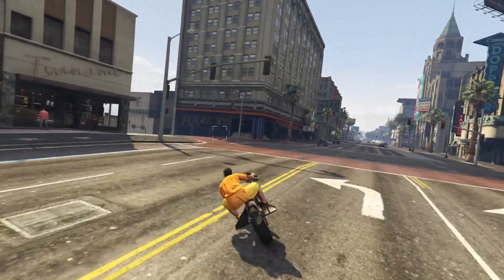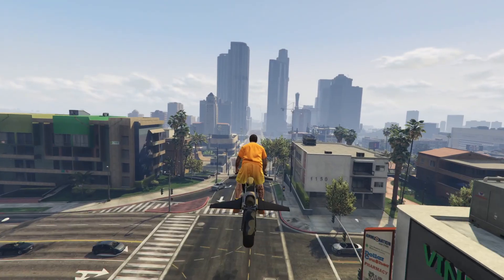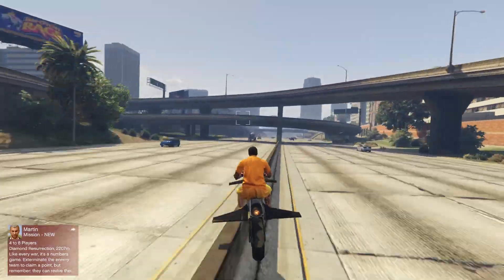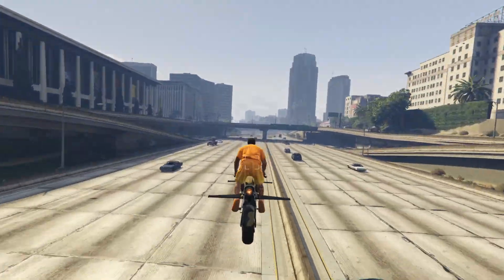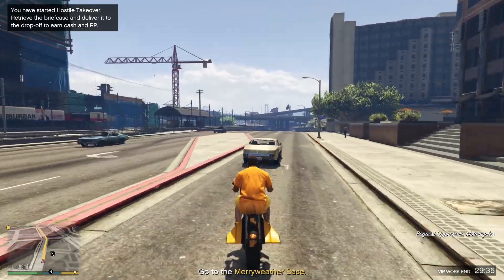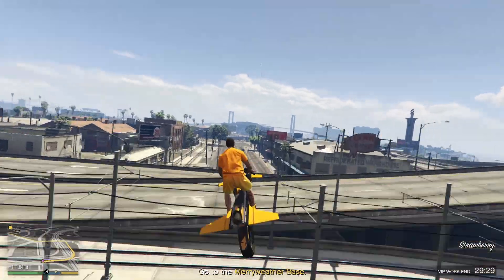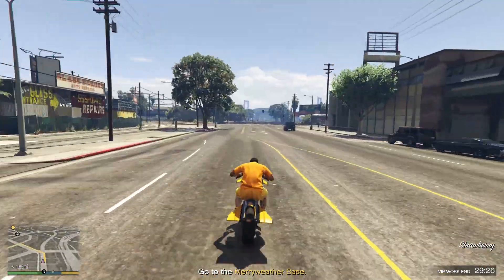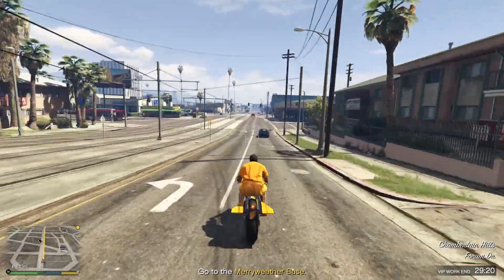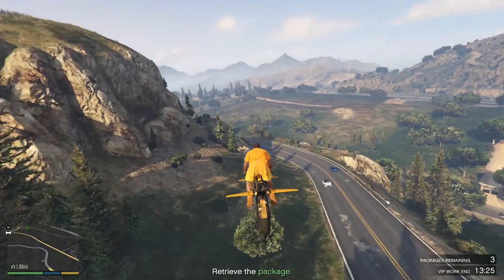The number 5 spot goes to a vehicle that requires a good amount of skill to operate, and that's the Oppressor Mark 1. This is a rocket powered superbike which is lightning fast with ground and air capabilities, making it extremely versatile. With it being a sports bike, the handling is nothing shy of excellent even when going at high speeds. The bike also features a set of retractable wings which lets the player boost and fly over buildings and with the right skill sometimes over the entire map, making it very useful for doing certain missions, especially over long distances.